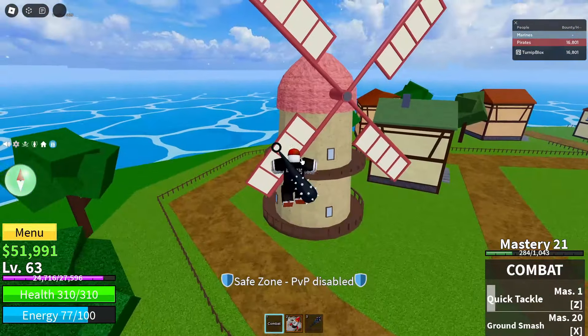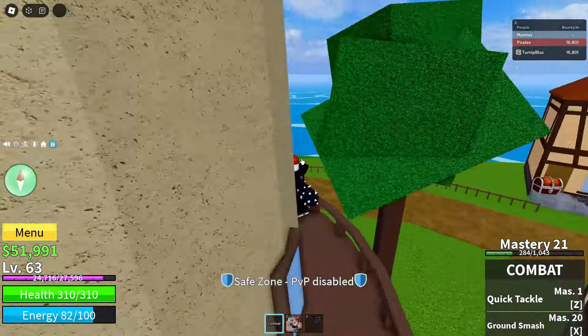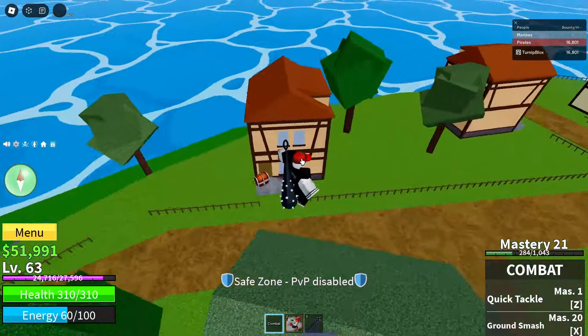So kitsune - $10. Leopard - $10. Dragon - $10. You get the deal. So be sure to join that server, link in the description.